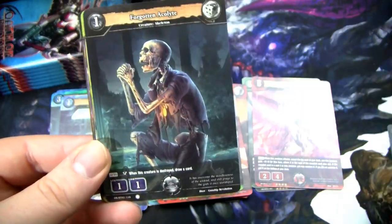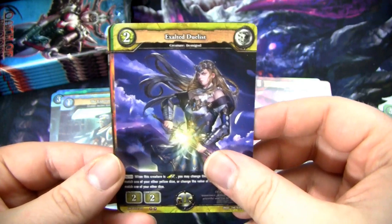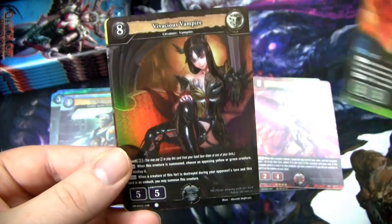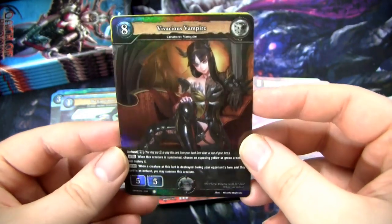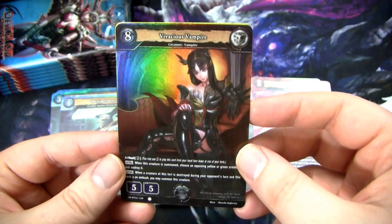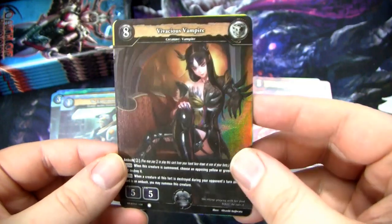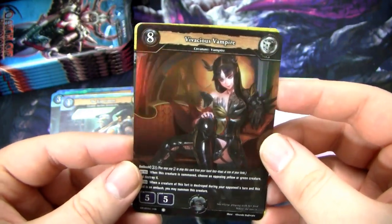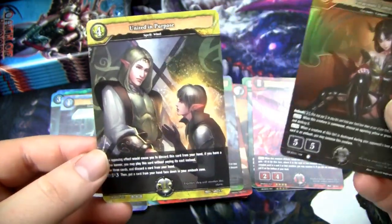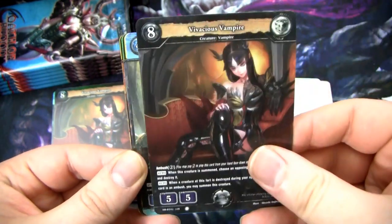Back from the Grave, Forgotten Acolyte. In some areas, the game is very strong. There was a recent tournament that had a pretty low attendance in Toronto, I believe. But at the same time, there have been tournaments that have pretty good turnouts. This is a pretty cool foil to get - Vivacious Vampire. She is very cool. I love the foiling - how some of it is foil and some isn't. The background and the lines on her chest, it's pretty cool. And then we have a Rare - United in Purpose. Got another Raid card, just collecting these today.